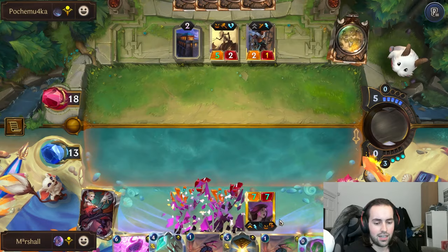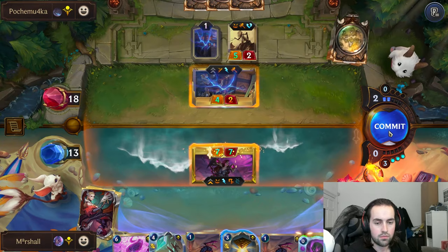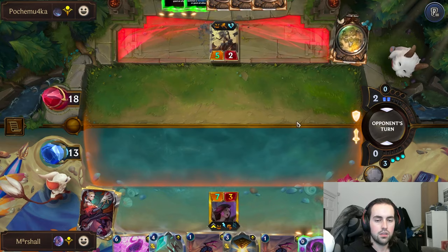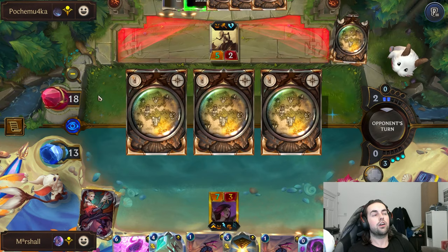Right now we have a 7-7 Kaiser who can't really share anything right now. We will kill that - we have Hourglass up, which is one of the protection spells. In this deck there is Hate Spike for two mana, Quicksand for three.